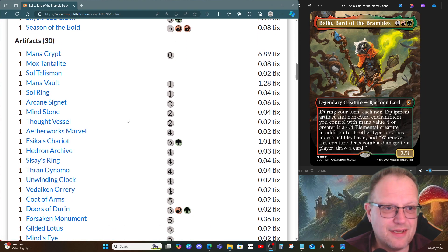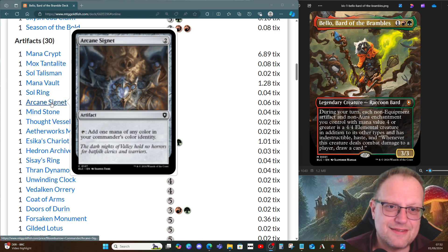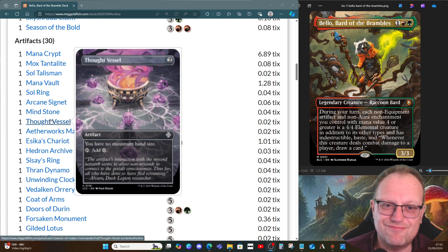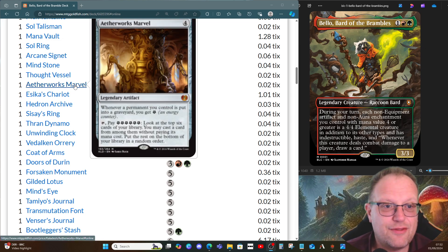Here we go — artifacts. For ramp we have Mana Crypt, Talisman, Mana Vault, Sol Ring, Arcane Signet, Mindstone, and Thought Vessel. We need a lot of ramp in this deck to make it work and this seemed like a good enough number. After that we go into four-drop artifacts, because obviously we want our non-equipment artifacts of mana value four or more to become lovely indestructible elementals on our turn. Etherworks Marvel is here — hopefully if things get removed we get some energy and then get something else into play for free.